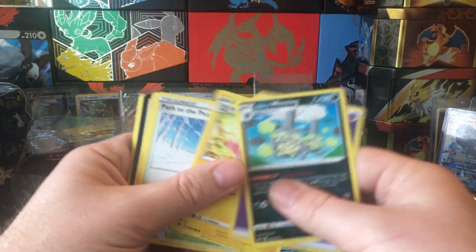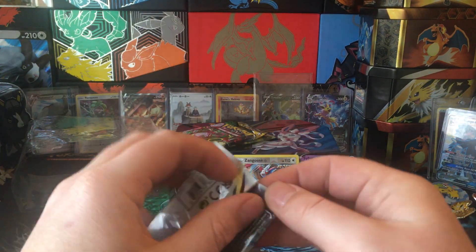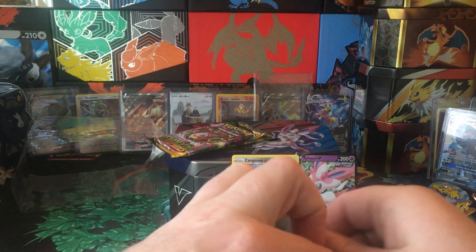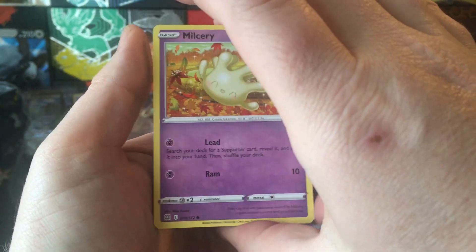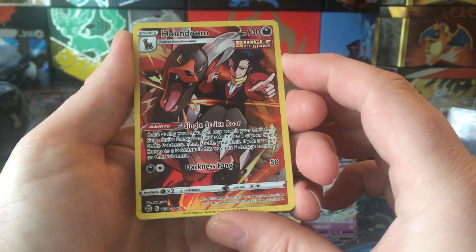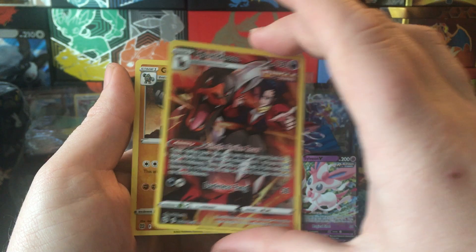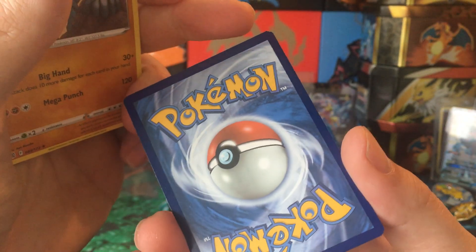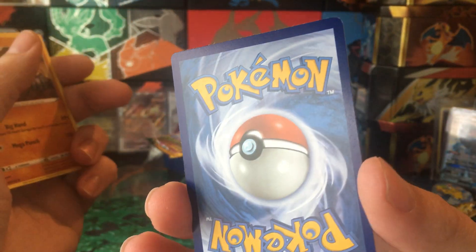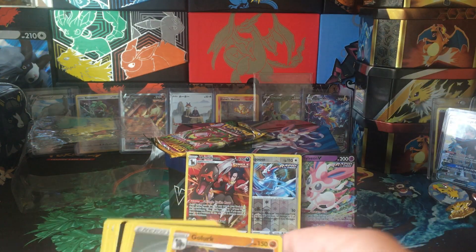Brilliant Stars pack: Impidimp, Staryu, Riolu, Starly, Milsery, Houndoom — character rare! Nice. And Golurk. Again with these character rares getting that frayed sort of edge look. Nice, I'll take that Houndoom — cool card.